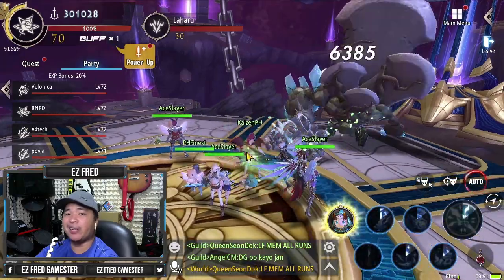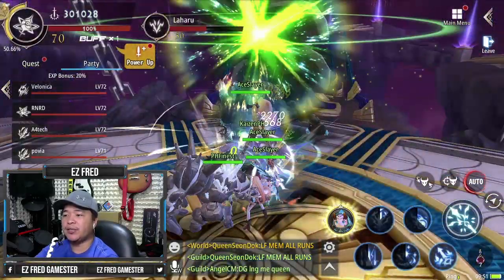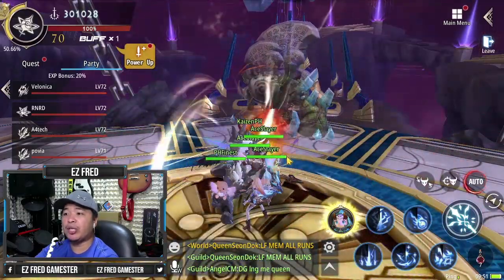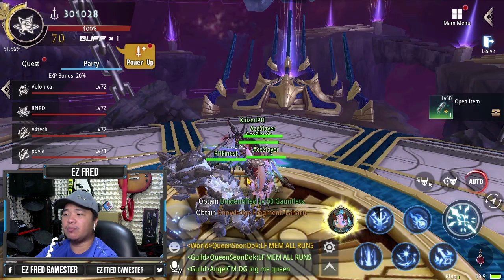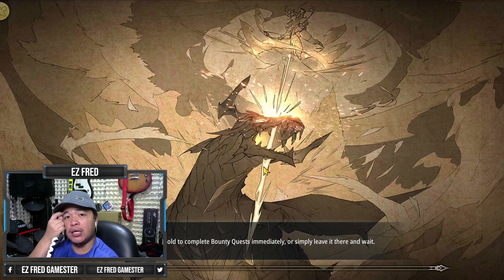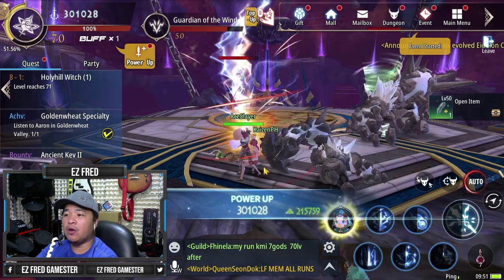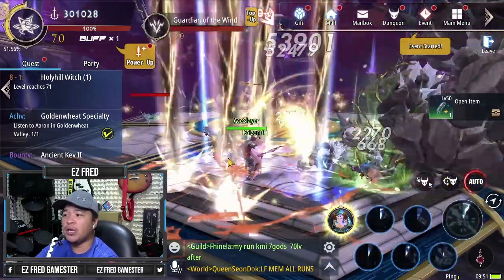You can just skip the intro cutscene because you've been watching it almost every day. As you can see, there's a lot of people who are really searching for all-runs, so this is very effective. You can complete almost all of your party quests — all the quests that require a party — as long as this team stays intact. If your guild is promoting it, go for your guildmates first of course. But I'm showing you that even if you don't have a guild and just go out and send a recruit, you can still do this.